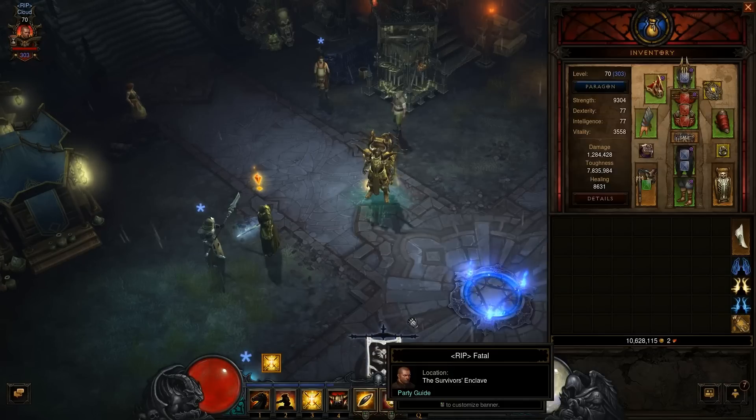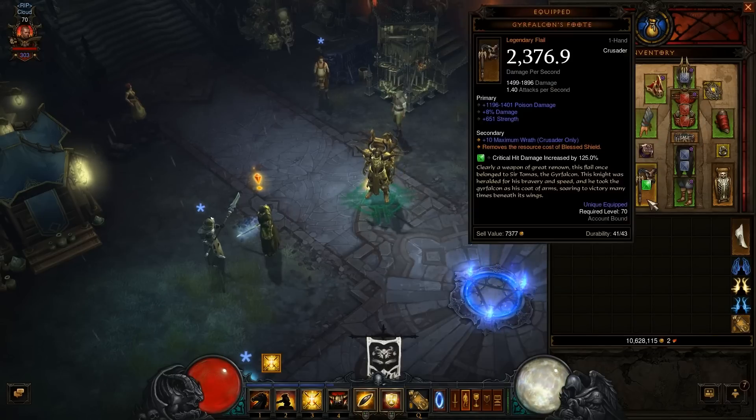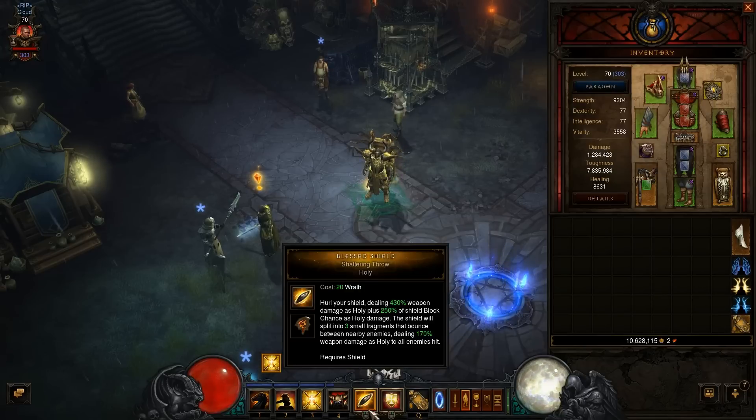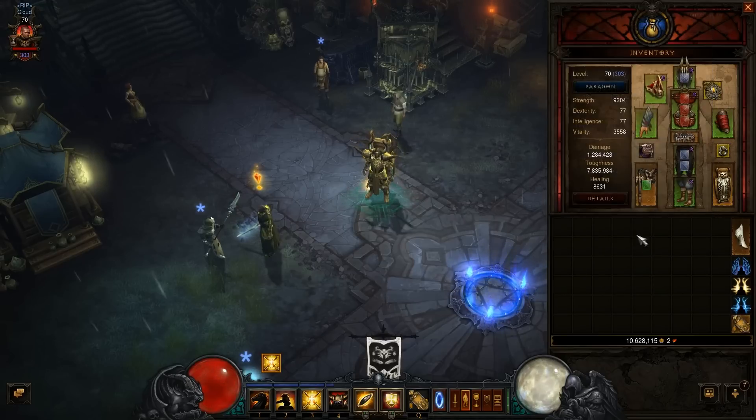Let's take a look at his gear. He's lucky enough to have the Falcon's Foot — it's freaking amazing because it removes the resource cost of Blessed Shield so it no longer costs any Wrath, meaning you can just spam the crap out of it. Next he's going with the Jekangbord: this lets Blessed Shield ricochet to five additional enemies. You get three fragments from Blessed Shield Shattering Throw, plus five more from the board — giving you eight total at no resource cost. Just amazing.